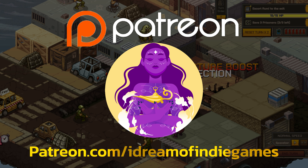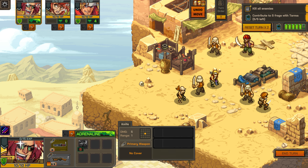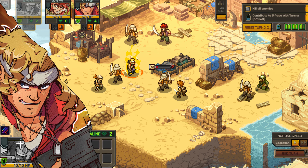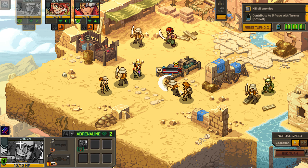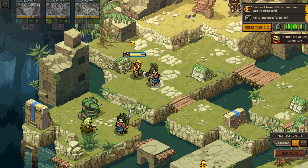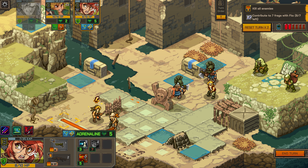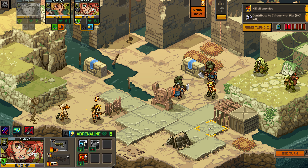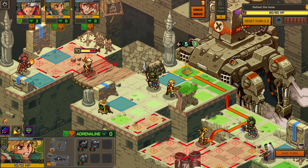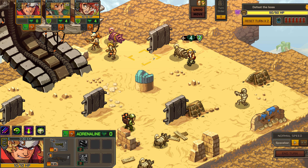While Metal Slug Tactics is a radically different gameplay experience compared to its mainline counterparts, it still retains the charming visuals, animations, and sound design that the franchise is known for. Metal Slug Tactics is naturally a tactical strategy game set in the Metal Slug universe. While many tactical games focus on telling an epic story, Metal Slug Tactics offers a roguelike structure and little in the way of narrative. Players will battle through four distinct regions in an effort to defeat General Morden and his army.